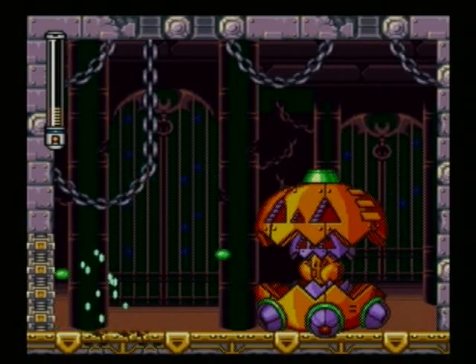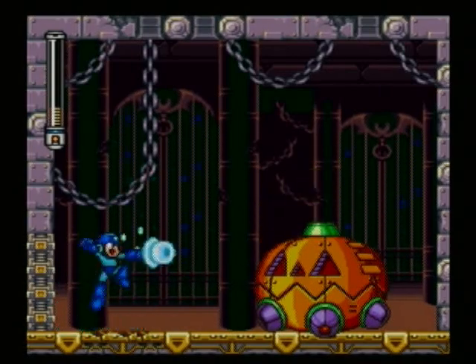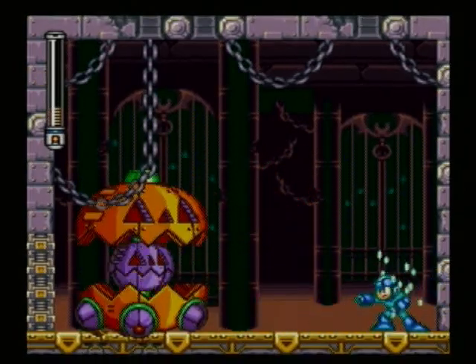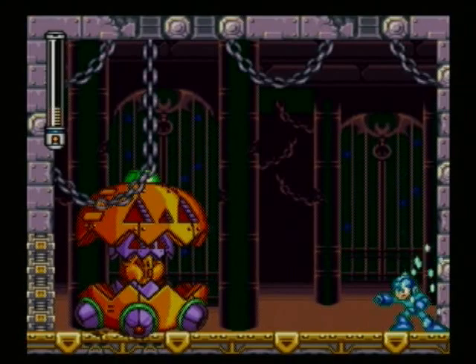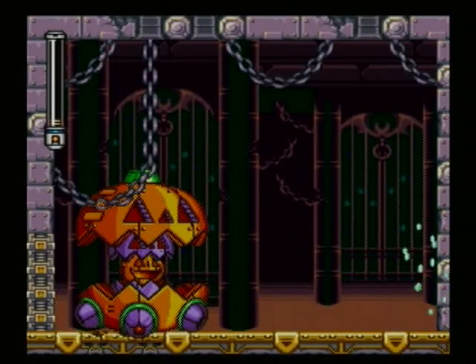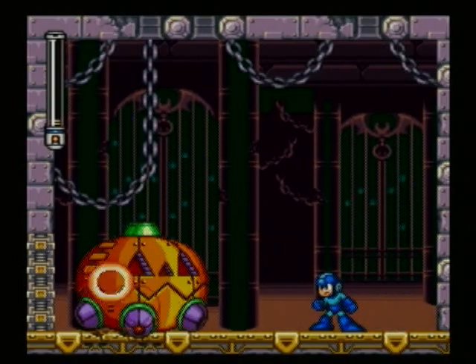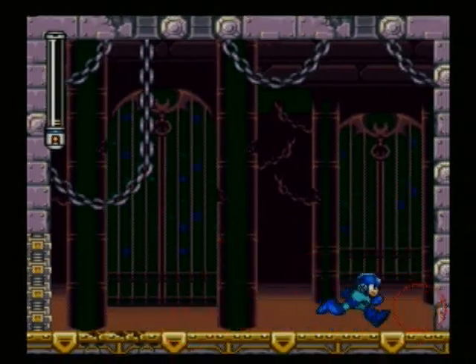The one I want for this playthrough of the stage — I need to be more careful because I'm about to die. I want to hit him in the eyes. Okay, he's dead. And that'll unlock this path to the right.